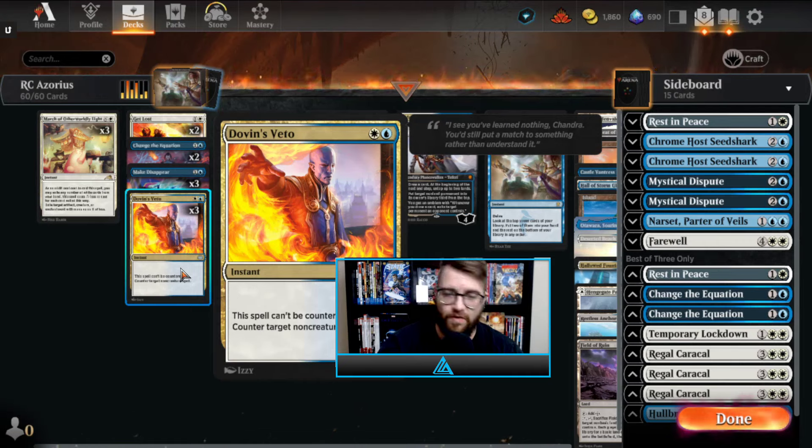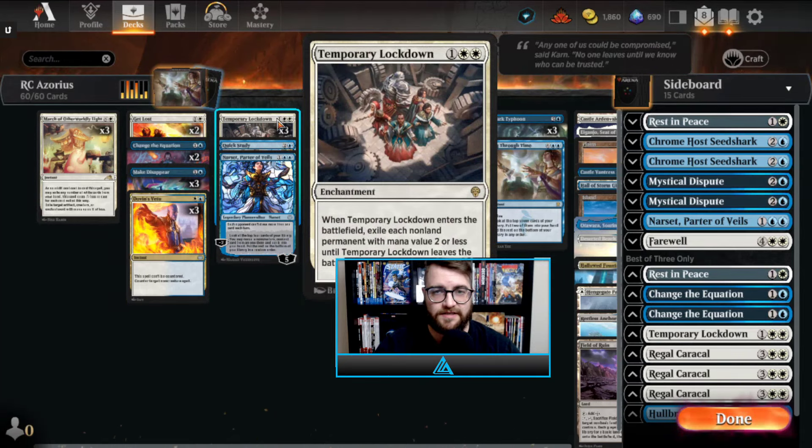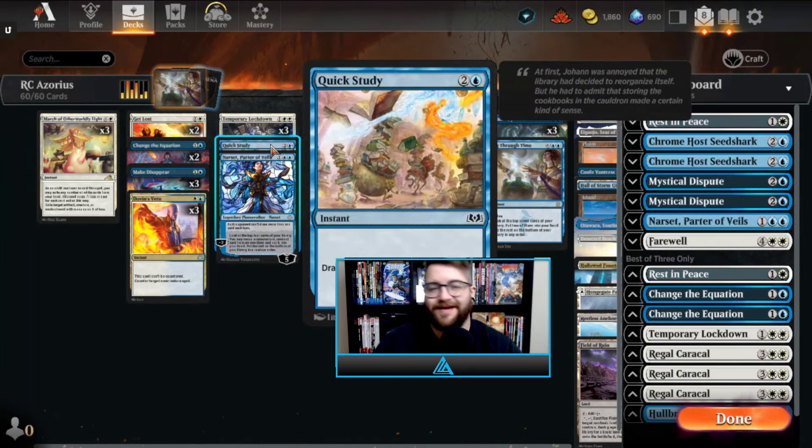Moving on down the line, we have Dovin's Veto as a three-of. This card is just excellent right now — it is the stone cold best counterspell we have access to in this format, because the things that kill us are non-creature spells, and of course this cannot be countered. We have three Temporary Lockdowns — there are a lot of creatures that are two or less mana value. It deals with all sorts of tokens, Blood tokens, Reckoner Bankbuster, anything like that.